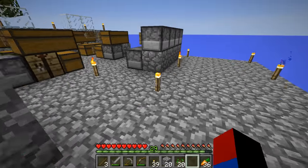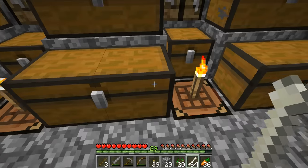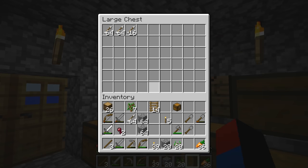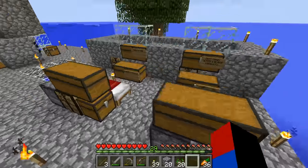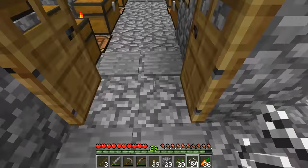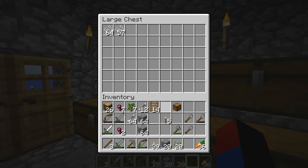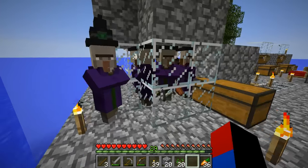Unlike the skyblock series, gunpowder is actually going to be quite useful here because we have sand in this survival world, and since we have sand we're going to be able to craft TNT. TNT might be useful to blow stuff up, such as making tunnel ways underground quickly. It really depends on what we need, but I think it's going to be more useful than in the skyblock series, where it was pretty much only useful for rockets and fireworks — which are just for aesthetics.